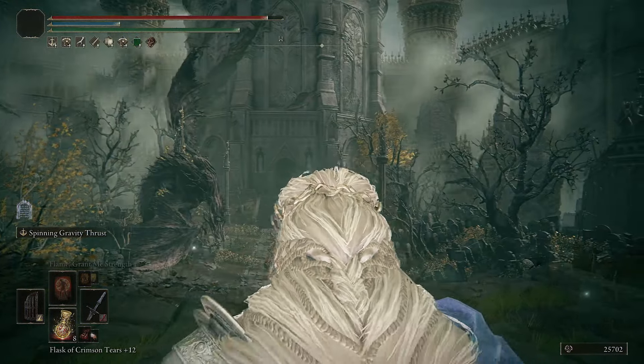Since this ash of war doesn't require frequent use - you basically buff your sword - you can use your shield abilities freely. You can run it with any shield and any shield skill you like, including the newest shield with the cool ability that pushes enemies away (though it doesn't work against all bosses). Also, if you want even more damage, use the Jellyfish Shield - it gives an additional damage buff so you can completely stack buffs on this blade.